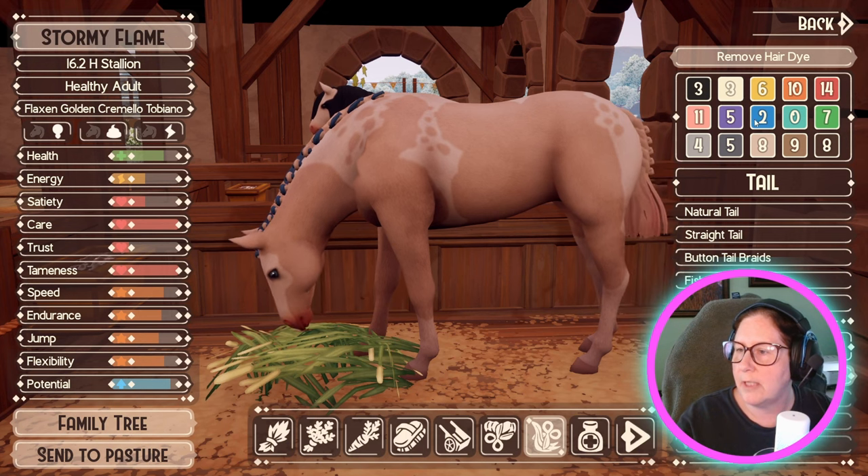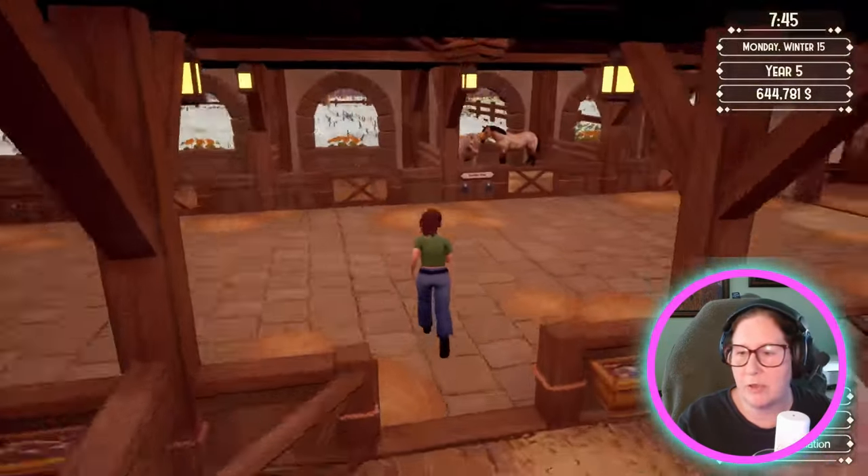What's the button tail look like? Oh okay, we can do that. Doesn't help much with swatting flies, I know, but it's super cute to look at.